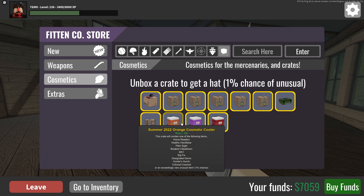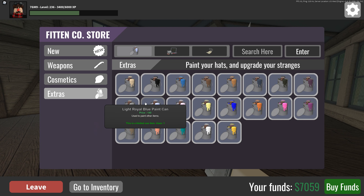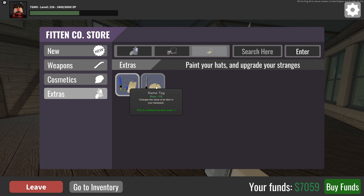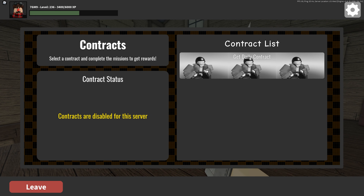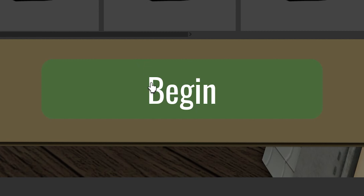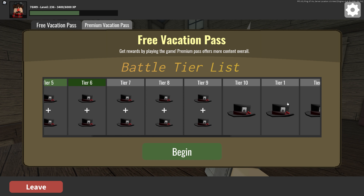Very interesting cosmetics. Here are the new crates — they're so expensive. Oh, paints, strange fires — wait, you can buy tags? You can buy tags! Oh my god, there's so many. Get daily contracts — okay. Free premium just from playing the game? That's a lot of aces. Huh.